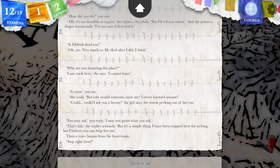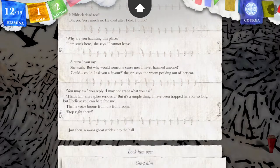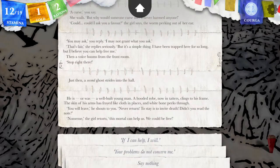'Stop right there!' Just then, a second ghost strides into the hall. I'll look him up and down. He is, or was, a well-built young man. A hooded robe, now in tatters, clings to his frame — almost like a more ruined version of the one I now wear. The skin of his arms is frayed like cloth in places and white bone peeks through. 'You will leave!' He shouts. 'Never return! To stay is to invite death! Didn't you read the note?' 'Nonsense!' The girl retorts. 'This mortal can help us! We will be free!' I'll say nothing — I don't want to volunteer help, just remain neutral for now.